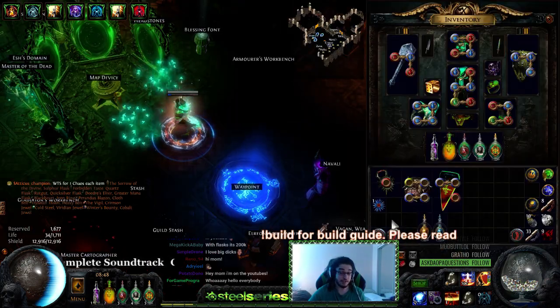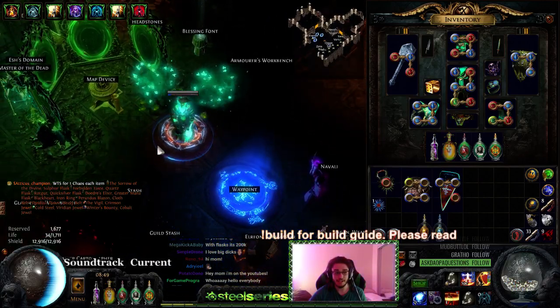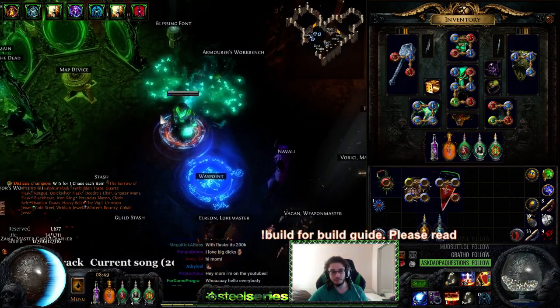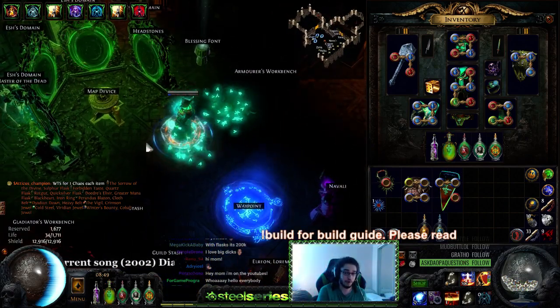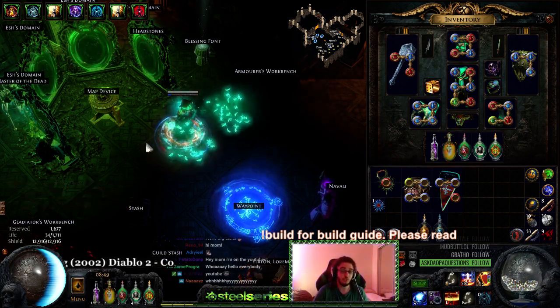Today, I'm here to tell you guys that there is technically a way that you can play Righteous Fire as like a hybrid character, but still be primarily ES based. Now, before I get into this, I do want to state that I have not theorycrafted any build video for it. I just kind of put a few uniques together and I can show you guys kind of what you can use to make this work.